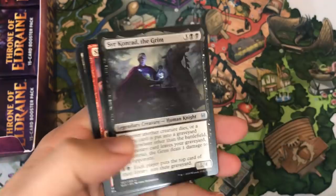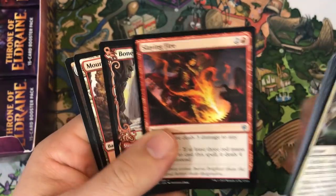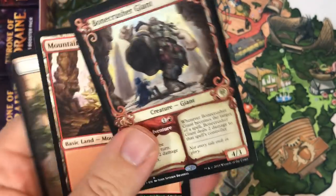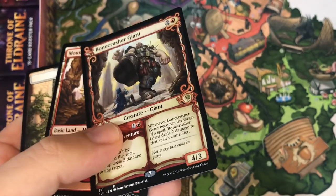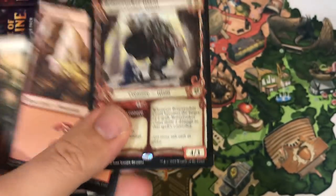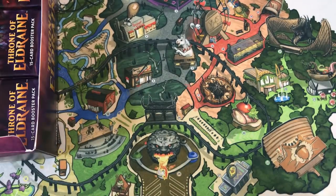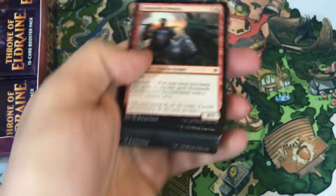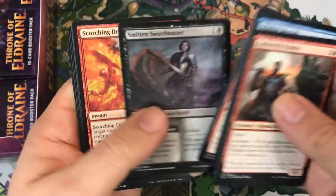Lucky Clover — seeing some standard play. Sir Conrad the Grim, Slaying Fire. Bone Crusher Giant — I am just drawn to these; this is the fourth one we've opened. We only opened the bundle and a couple extra packs in that video, plus two Collector Boosters. That one is a Rare Showcase card — we got an uncommon and a rare showcase. I don't think I missed a common one; it's pretty unique looking.